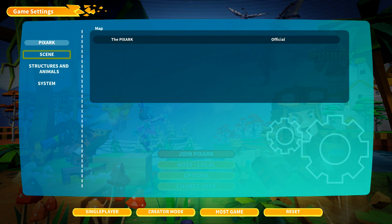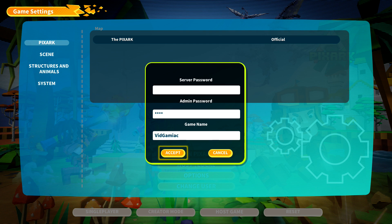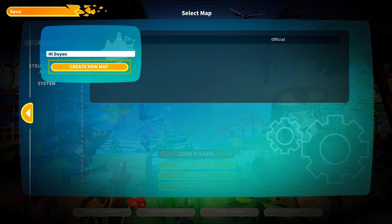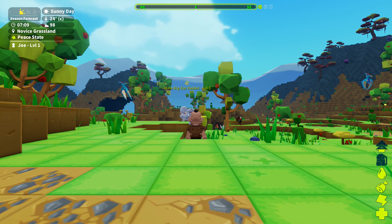Make sure you do a hosted local game so we can use those cheat codes, so we can teleport instead of actually having to find the location. Make sure you do new map and new character if you want. Once you touch down,